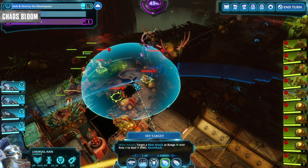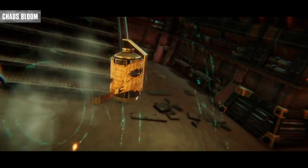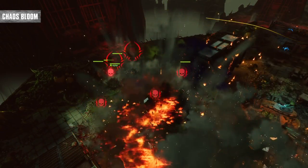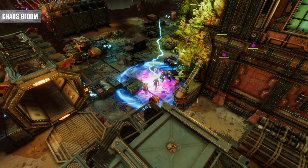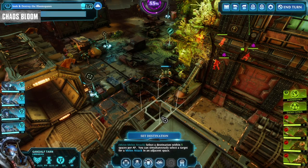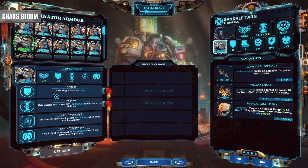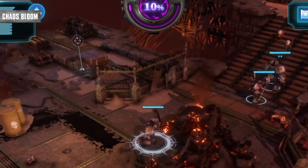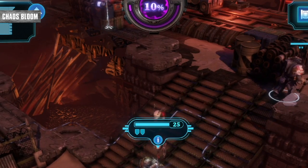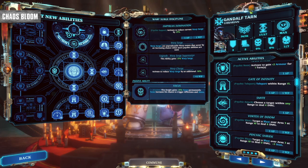Thankfully you can see how high the bloom will rise next turn, as well as how high a willpower ability will take it. Do you kill the enemies now and increase the bloom percentage, or do you wait an extra turn when the bloom will rise again? If you see that next turn the bloom is hitting 100%, then use all the willpower you want — the bloom will always go down to 0% after surging. In the research tree don't sleep on bloom suppression, and some terminator armour can make it so spending willpower won't raise the bloom at all.